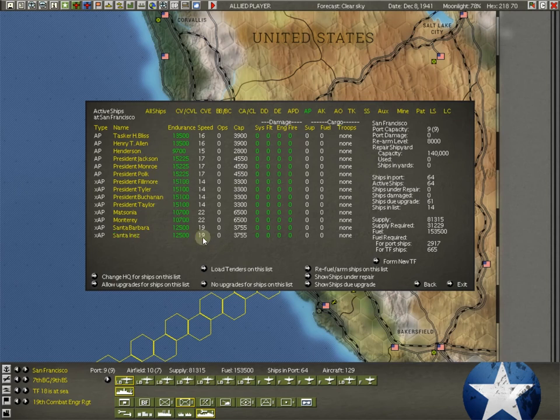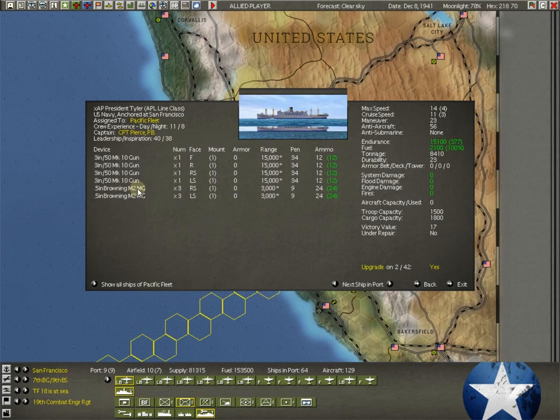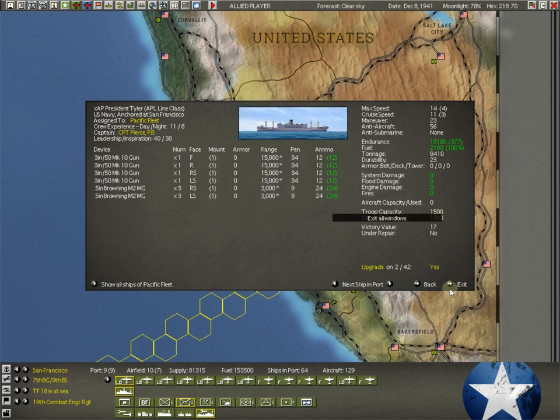Let's go into our ships and look for APs — our transport ships. Here are all of our transport ships. We've got some nice-looking ships with a lot of endurance, over 10,000 here at San Francisco. Some good speeds — look at these down here at 22. You're talking about transports moving at some of the bigger capital ship speeds. And you see over here capacity — when it comes to APs, capacity means the total load capacity of the transport. We needed 2,461 — let's click on the President Tyler, which has 3,300 in load capacity.